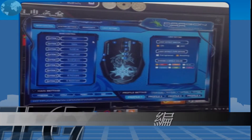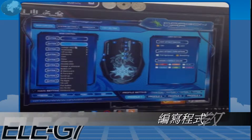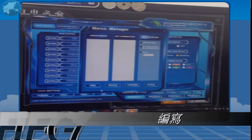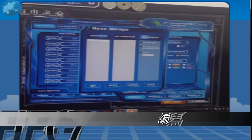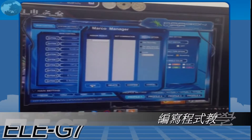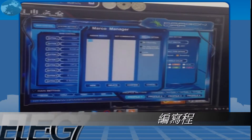Here we go to the program to set the macro key. We try to set the macro here. First, make a new one. The first one we call it key 2. Press enter, then we can start record.